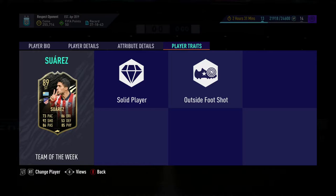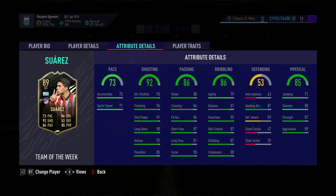His finishing stats are good but I wish he had the Finesse Shot trait. With Hunter chemistry style: acceleration 85, sprint speed 81, agility 79, balance 81, reactions 95, ball control 87, dribbling 87, composure 88, positioning 98, finishing 99, shot power 96, long shot 90, volleys 99, penalties 90.